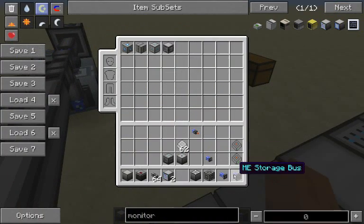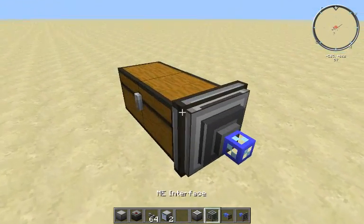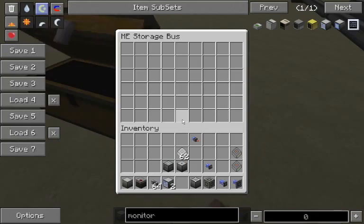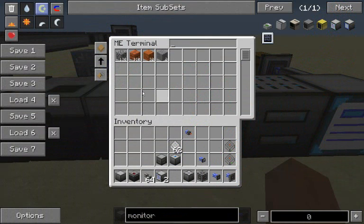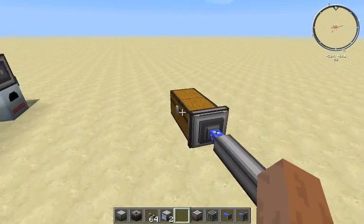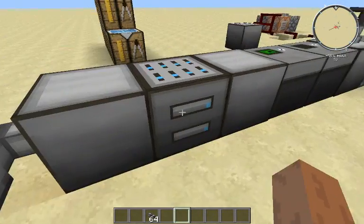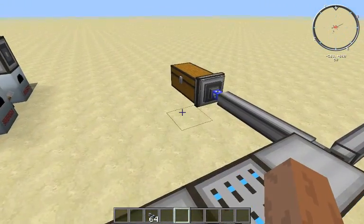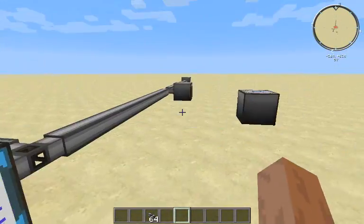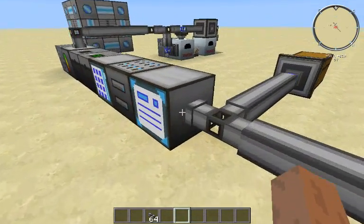We can also use chests with the ME Storage Bus. We've got this chest with cobblestone in it — put the ME Storage Bus on the side, and it basically connects the chest to the system. You'll notice we have even more cobblestone than before. When you put it back in, it goes into the drive as a priority. That's a really useful thing you can do with storage buses — you can have an overflow chest for items you don't want to pre-format everything for.